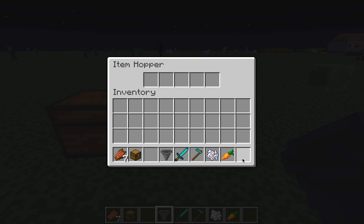That is how this auto farm works. Make sure to keep it lit up, or else the villagers will become zombie villagers and kill everybody — that has happened many times.